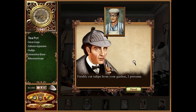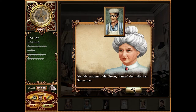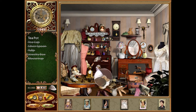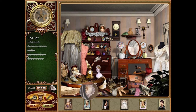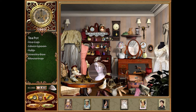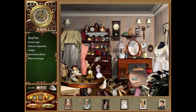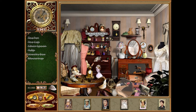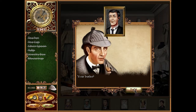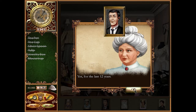'Freshly cut tulips from your garden, I presume?' 'Yes, my gardener Mr. Green planted the bulbs last September.' So all we have left is the teapot. That is not it, that is not it. Aha — behind the purse! 'Mr. Brantley usually retrieves the tea tray at dinner time.' 'Your butler?' 'Yes, for the past 12 years.'